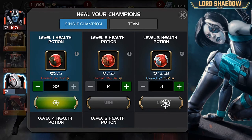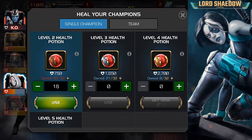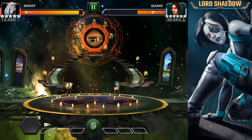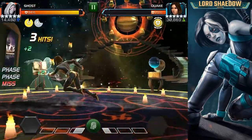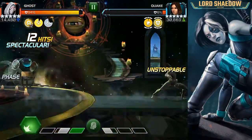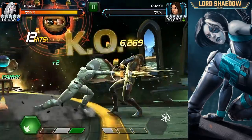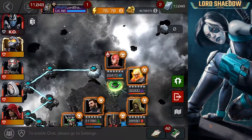I decided to use up these potions since they're in my overflow and going to expire. I didn't think Ghost was going to need to be back up to full because the thing about Ghost is — even though I have no block proficiency — if you're playing Ghost correctly you're not taking blocked hits. But just in case, you never know. She wouldn't attack properly so I just parried and hit her. Down goes Quake — she can be annoying depending on the nodes you're dealing with.